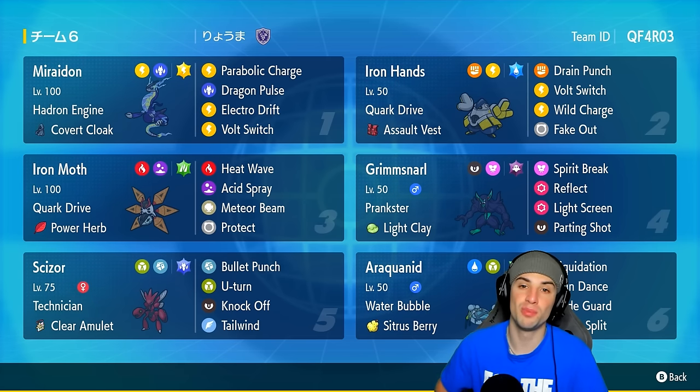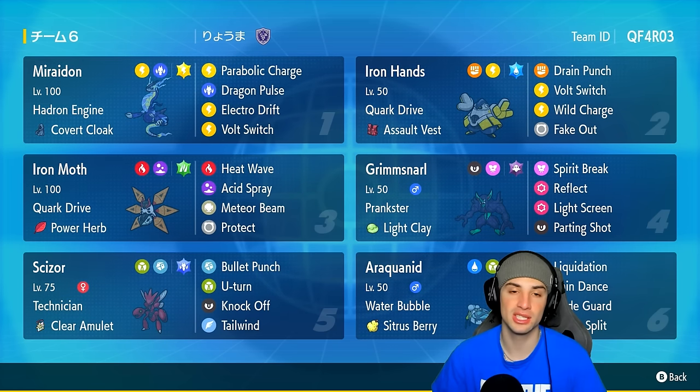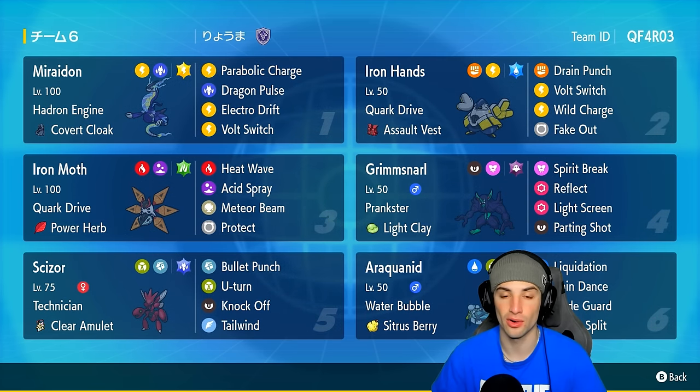Iron Hands is going to be a great physical attacker who can also Fake Out, and Iron Moth is going to be a great special attacker with that Power Herb and Meteor Beam. Our final two Pokemon are Grimmsnarl and Arachnaludon. Grimmsnarl is great for support and screens, and Arachnaludon is great for Trick Room and Wide Guard. The team code is at the top right corner — enjoy the video!